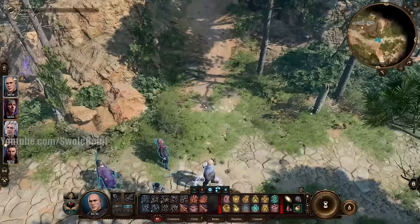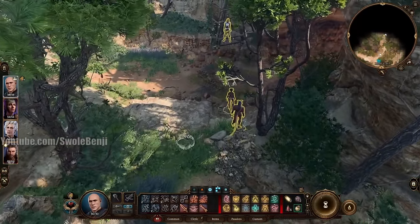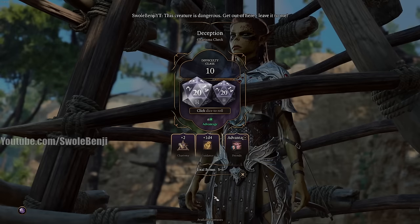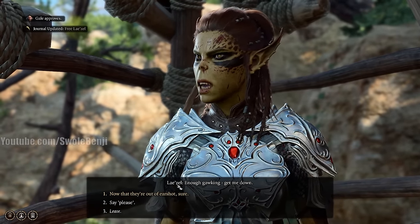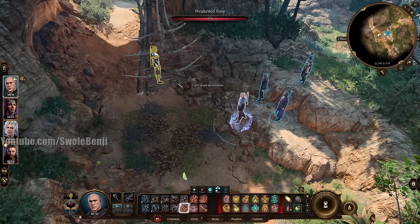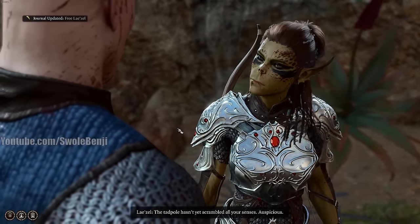Make a safety save. Now we can get Lazel — she's right up here to the north. There are tieflings who have somehow caged her. Use Deception to pass — it's pretty easy and you can use Friends on easier difficulties. They'll mosey off and once they walk away, wait until they leave. Then use a ranged attack on the bottom of her cage and pop her out. We got Lazel, our main carry for Act 1.